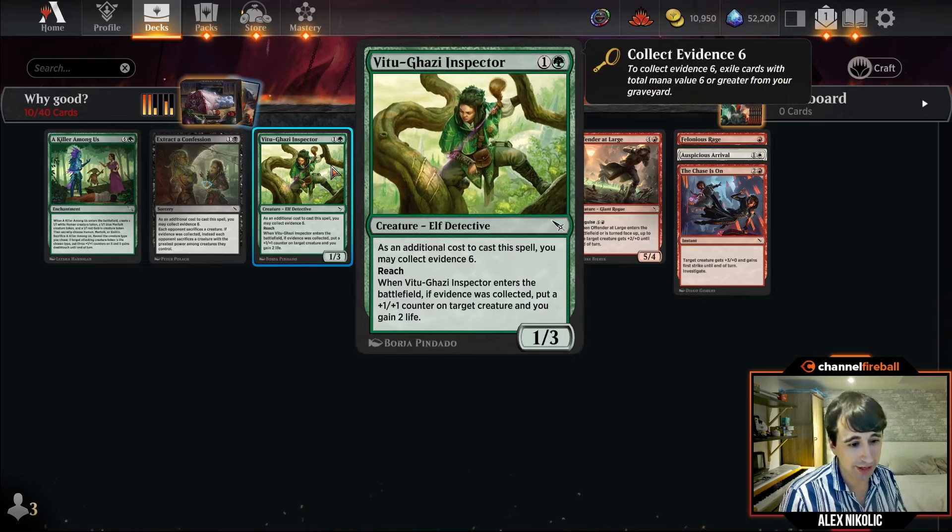V2 Gazi Inspector — the 1/3 reach. If you've collected evidence, it's a better Giant Spider at half the mana cost with added life gain and modular stat placement. If you feel like you've been losing to aggro, this is the number one card to prioritize. I'm happy to play two or three of these. It's a fine blocker on turn two, and when you evidence it on turn four, a 2/4 blocker stops all the X/1 creatures in red-white aggro and the flyers too.